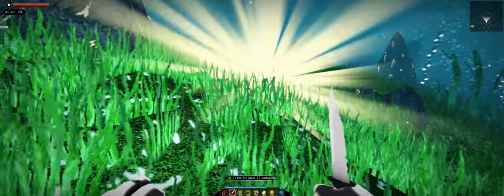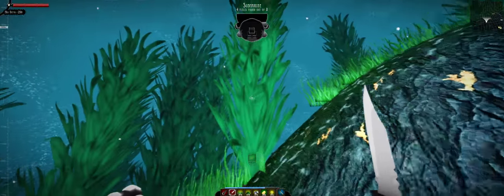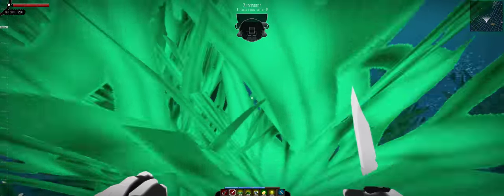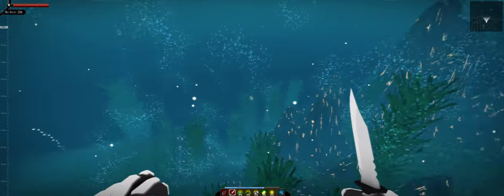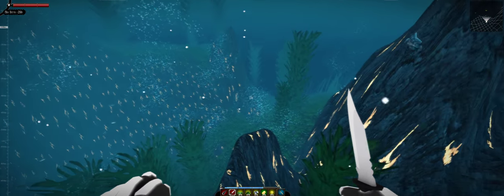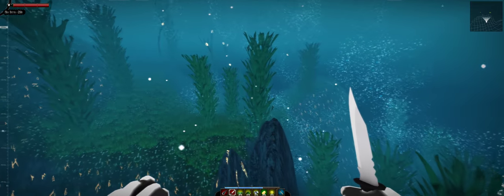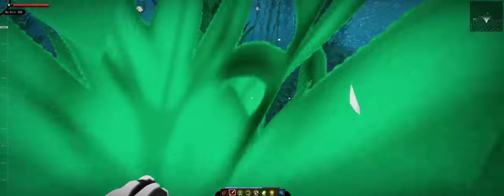Let's get a bunch of fish. Wonderful, we gotta have the submarine part. Let's check the map real quick — there's also one over here. This is going risky. Check our surroundings. Hopefully this isn't too far from the base. We gotta look at our oxygen as well.